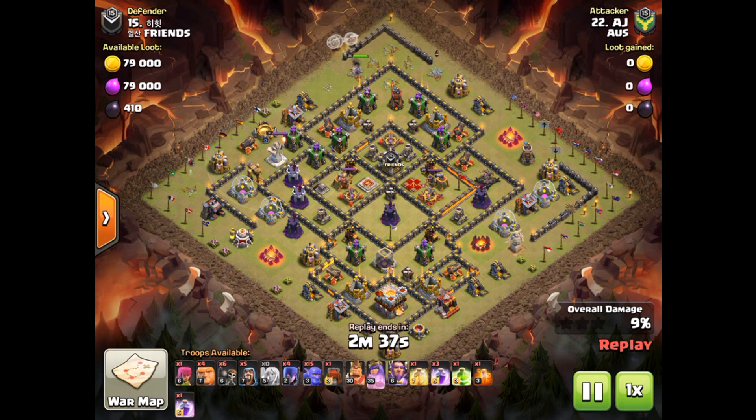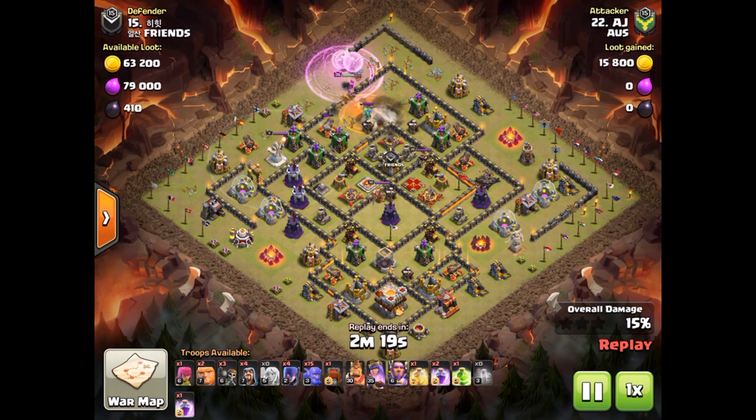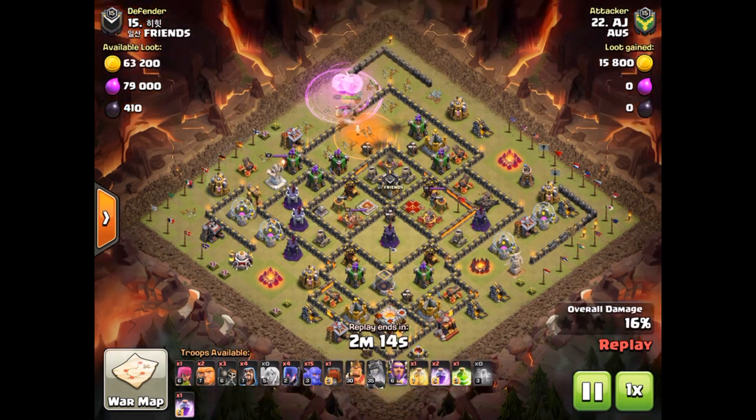As you can see, I started off pretty strong, getting in towards the core, getting a few buildings out of the way. Dropped a couple Giants, a couple Witches, just to clear it up. My Queen isn't the strongest — it's only level 35, as I just went up to Town Hall 11 just before the update started, because I didn't want Infernos on my base.